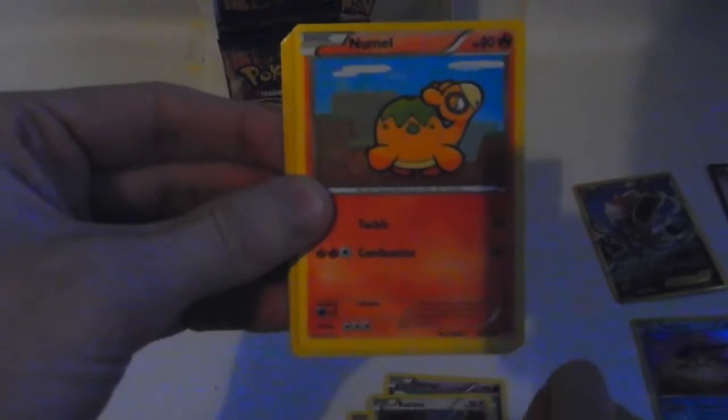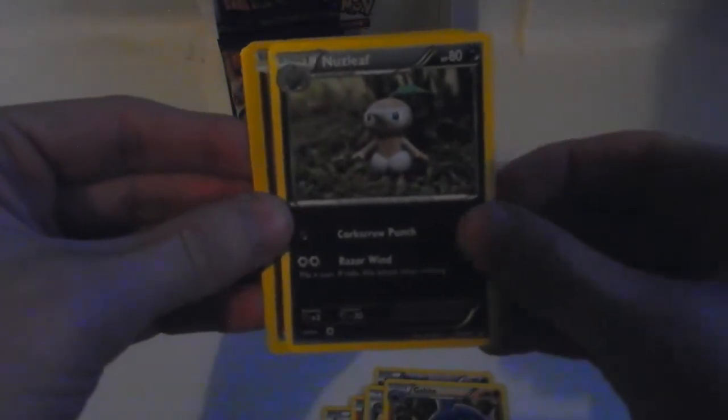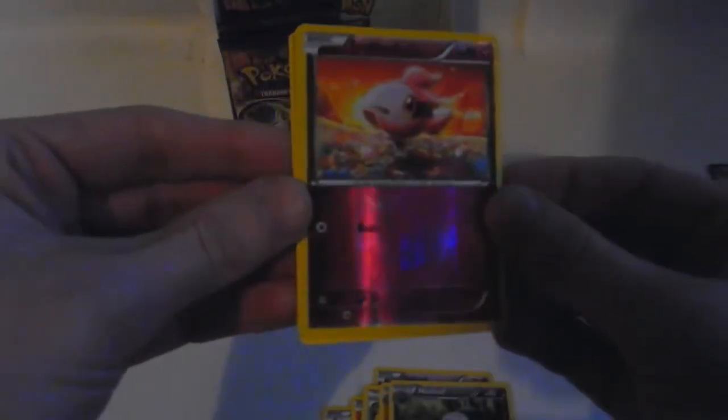Last pack in this part: Skorupi, Petilil, Rattata, Numel, Electabuzz, All Night Party, Gulpin, Nuzleaf. The reverse is a nice shiny Spritzee. And the rare in the pack is a Raticate - regular rare, non-holographic.